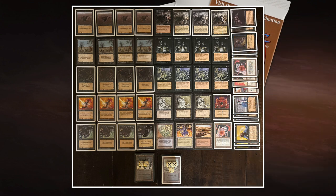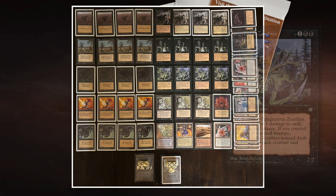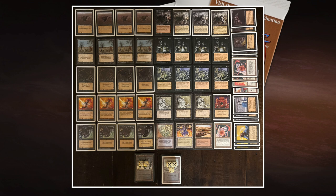I've called this deck Ice Zombies for a reason: he's playing with eight zombies from the Ice Age expansion. The first is Kangrenous Zombies — two black and one to cast for a 2/2. You can tap and sacrifice it, and then it deals one damage to each creature and player. If you control any snow-covered swamps, it deals two damage instead. There's a nice synergy with Zombie Master — if all your creatures have regeneration, you can just regenerate them.